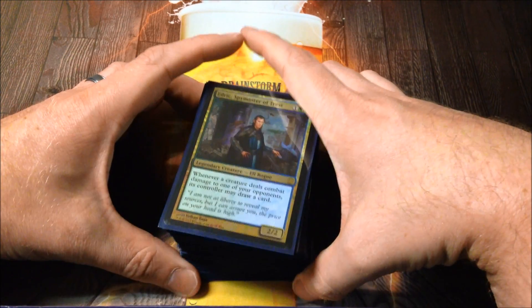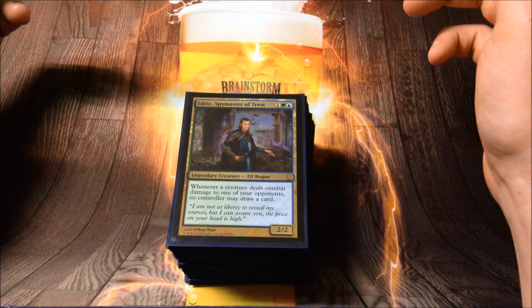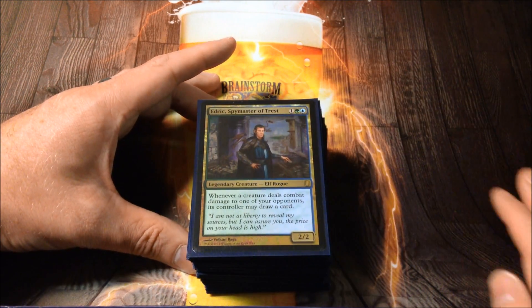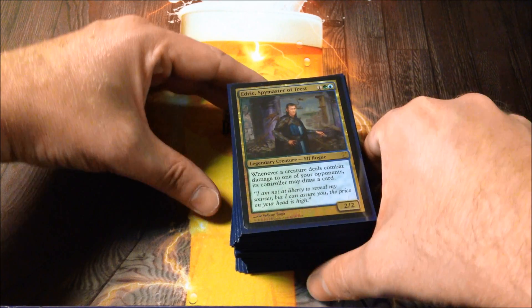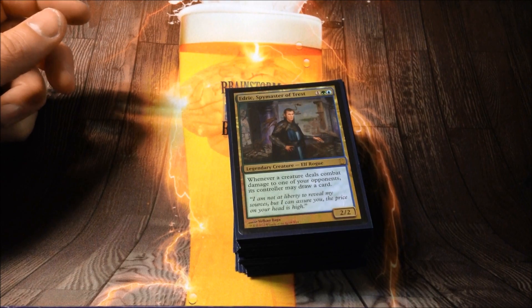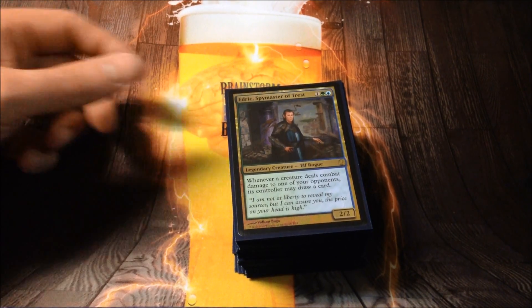Quad Nines here with an EDH deck tech — Edric, Spymaster of Trest. It's very similar to the one MTGMcQuacks put up, with a few little twists and some cards he doesn't run. It's a lot of fun one-on-one and actually really tough to beat. A few generals like Rafiq can do it, and a really fast Kaalia deck can give it a hard game, but in general it's pretty strong. It's not the super broken infinite one-drop counters and Time Walk effects build, but it's more of a tribal deck and still very fast.